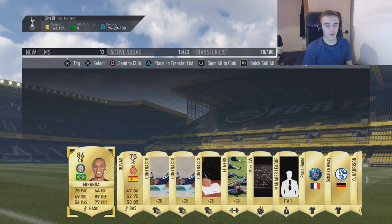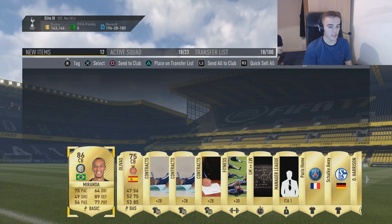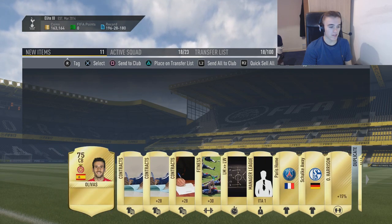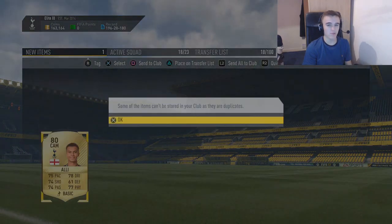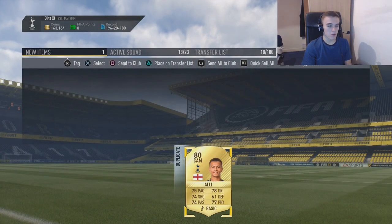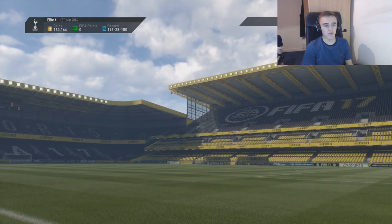Come on, there could still be something good in here as well. We got Miranda though - not bad, not a walkout, but for a pack from a squad builder challenge he is very, very good. And we got Danny as well, just my favorite.